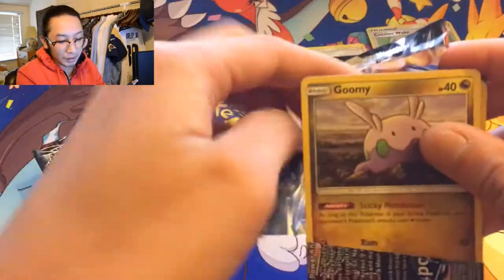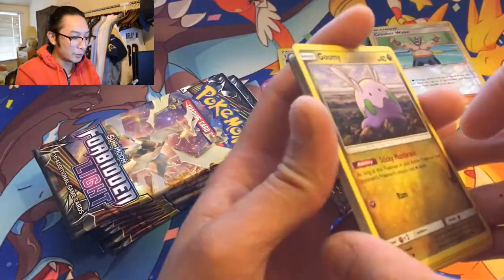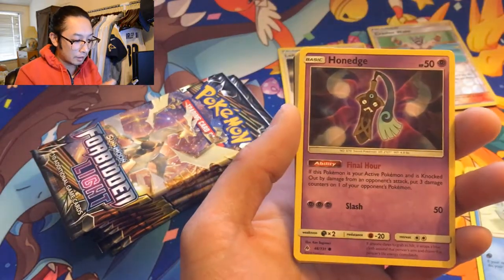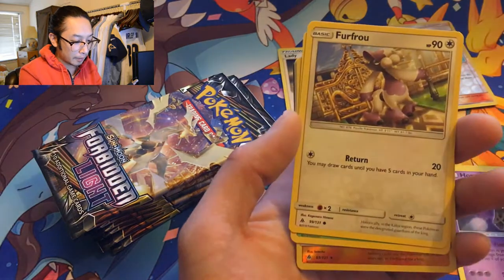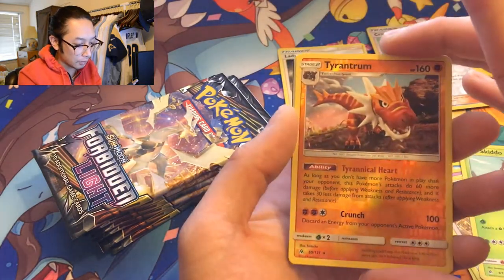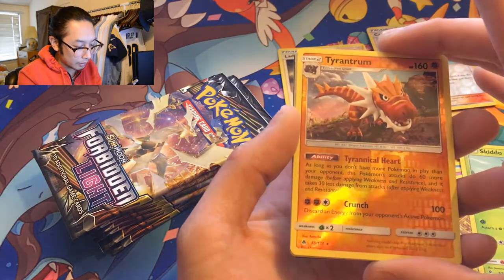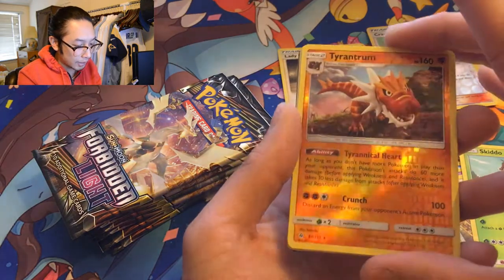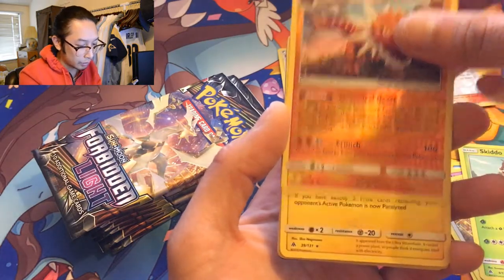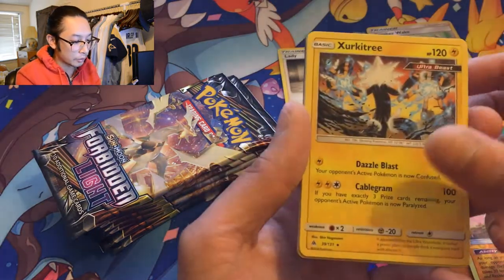It's all Goomy — oh my goodness Goomy, let's make a Goomy deck. Bergmite, Honedge, Furfrou, Skiddo, reverse holo Tyrantrum. It's throwing down a tantrum — it's a rare reverse holo, pretty cool. Just a dinosaur but pretty cool. And a Zygarde.